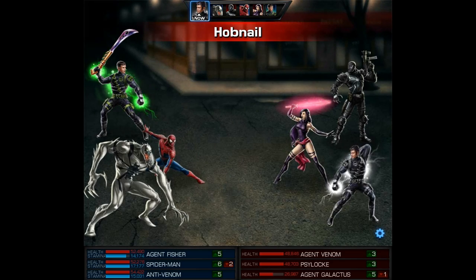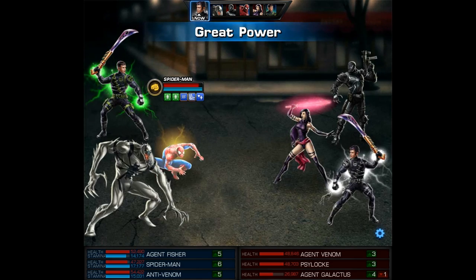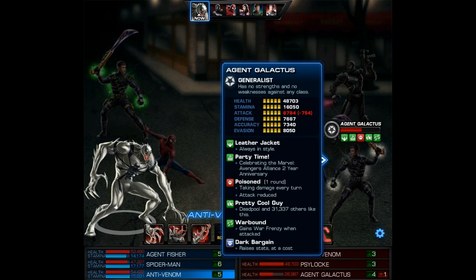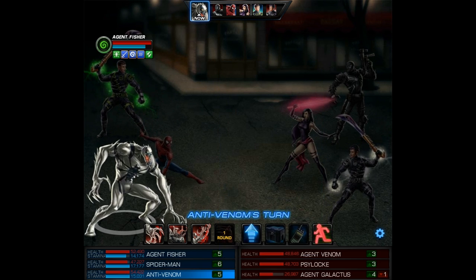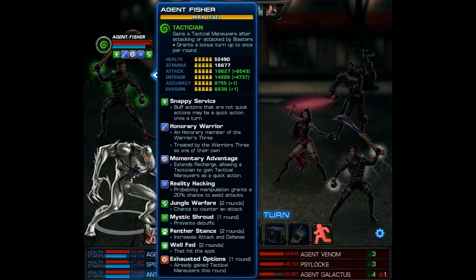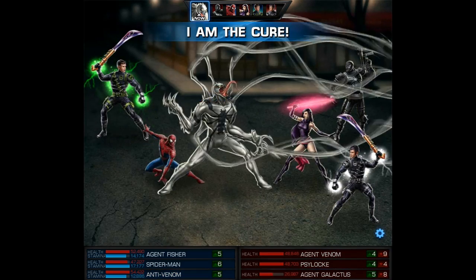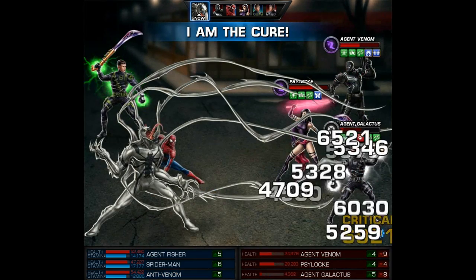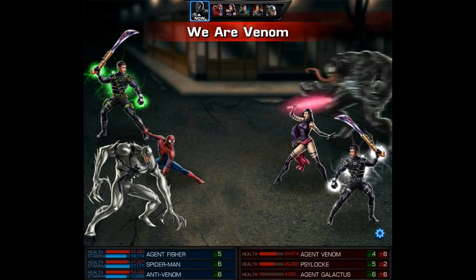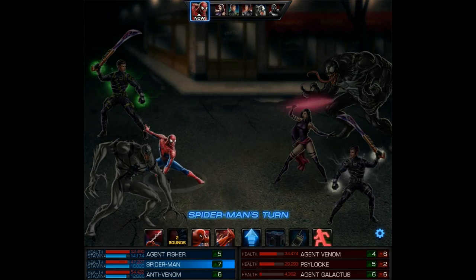That stopped us from using the Mystic or disorienting the enemy team. The enemy agent attacks and Spidey protects, though we didn't have Spider Sense yet. On Anti-Venom's first turn I wanted to see what happened with my agent — it says 'exhausted options,' that he already gained Tactical Maneuvers this round. The only link I can see is Psylocke. Anyway, check out 'I Am the Cure' — this ability is really impressive, doing good damage and incredible debuffs, especially if you get that depower to proc.